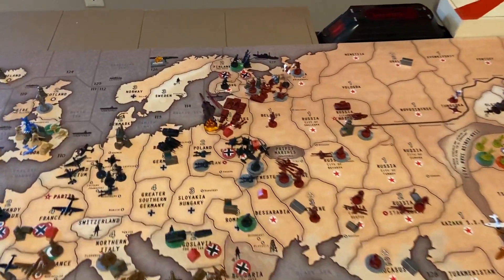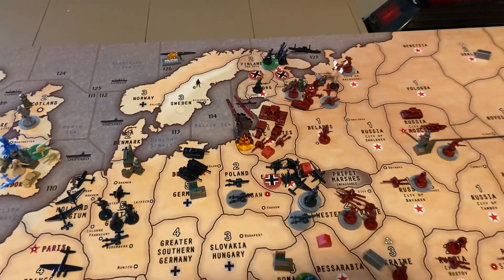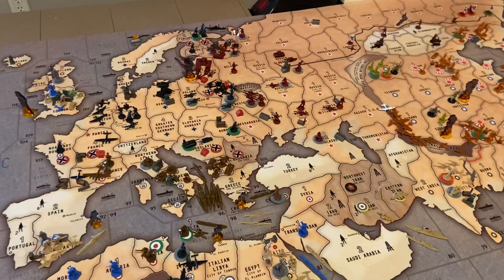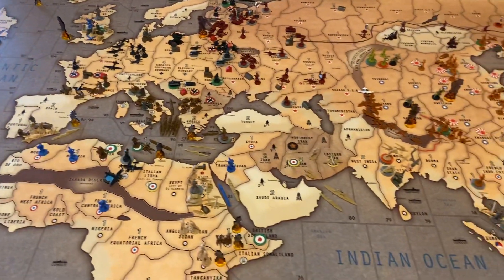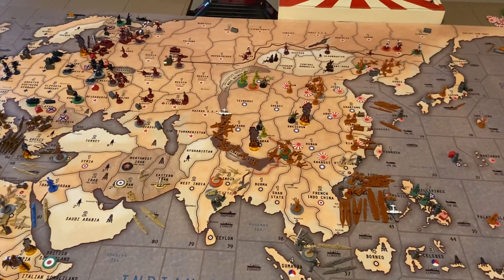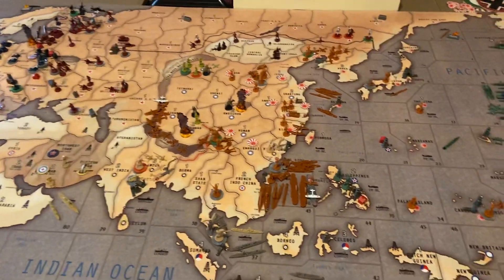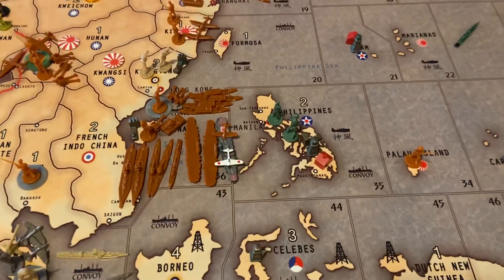It is going to turn three now. Germany will obviously come in and counterattack that, and we'll see if the Russians have the units to counterattack back. So there's your recap of round two — and really round one as well — because not a lot happened out of the ordinary other than Germany attacking Russia and bringing them into the war in turn one. We suspect Japan might be up to something sneaky on turn three.